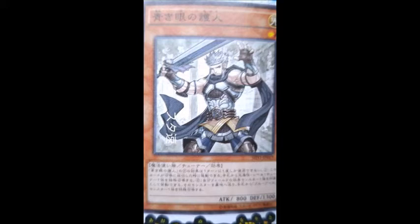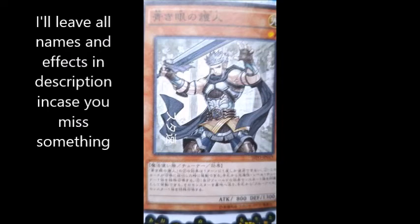The first one that looks like Ike is called Guard with Eyes of Blue. Level 1 tuner, 800 attack, 1300 defense — you can probably see that on the card. When he's Normal Summoned, you can Special Summon one Level 1 tuner monster from your hand.